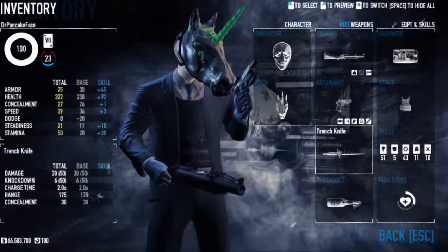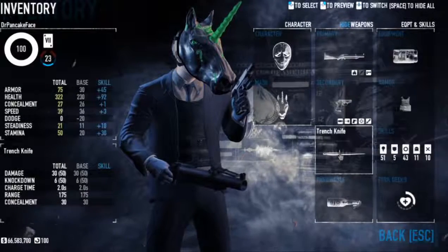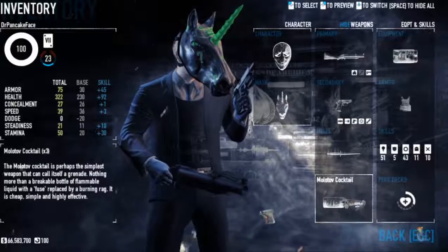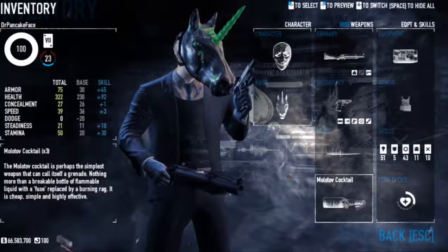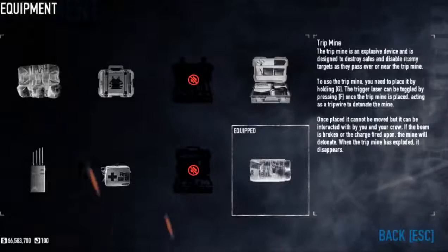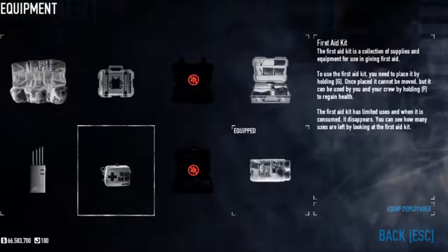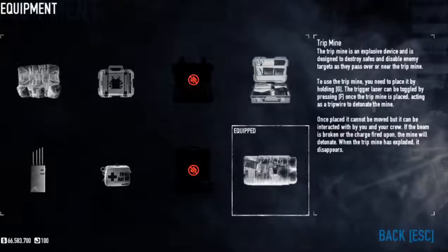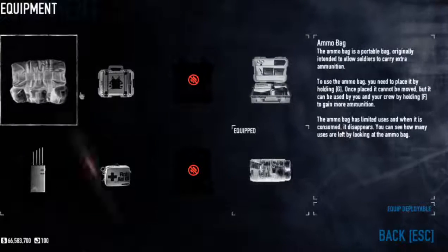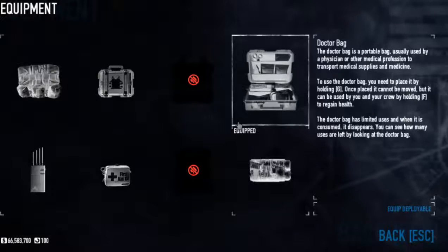For the rest of my equipment: the Trench Knife — you can use whatever you want for your melee weapon, it doesn't really matter. I use the Molotov as my throwable because I want to deal fire damage with this build. Toss that on the ground, get a bunch of people, and get a ton of health back. For my equipment slot, I can use the Doctor Bag, Ammo Bag, or ECM Jammer, but the main one I like to use is the Trip Mines, upgraded to use as C4. I don't really have to worry about Doctor Bags and First Aid Kits because I get all the health back from the Grinder Deck anyway.